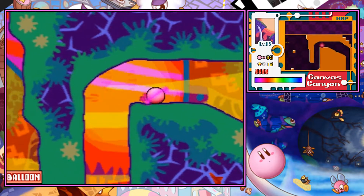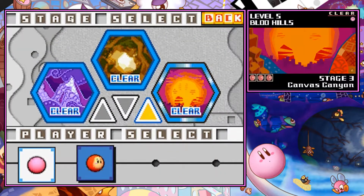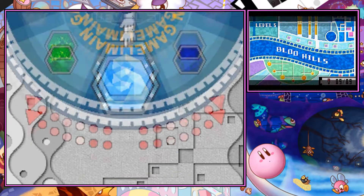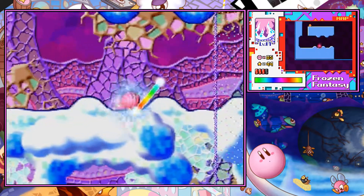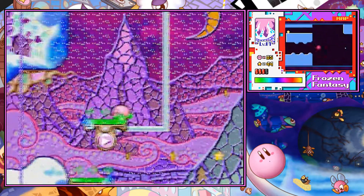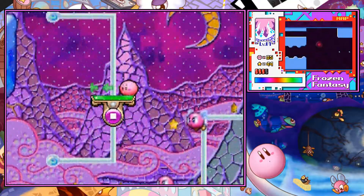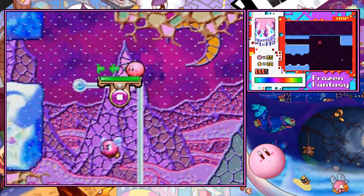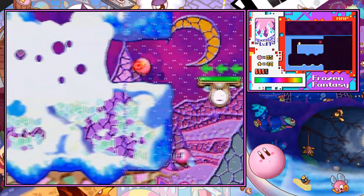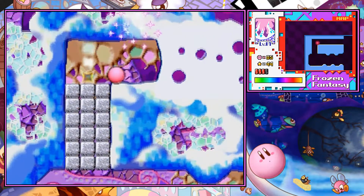Because right here I'm just commentating over the gameplay itself. As you can see right here, just checking which ones we have left. This one is also pretty tricky to get - you actually need to kind of lob Kirby to this one platform that you are required to get. It's not as tricky as it seems, but it can still take you a couple of attempts.